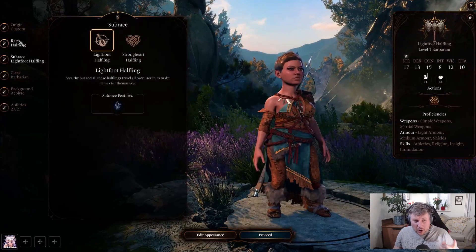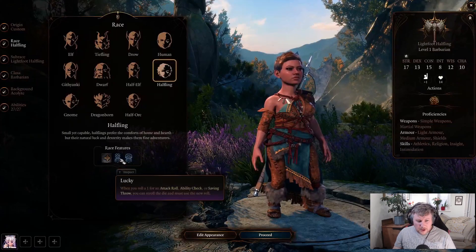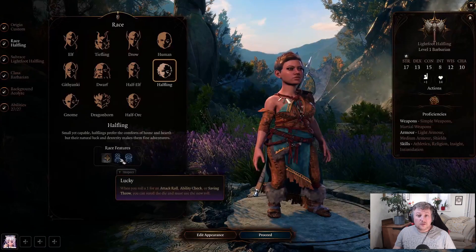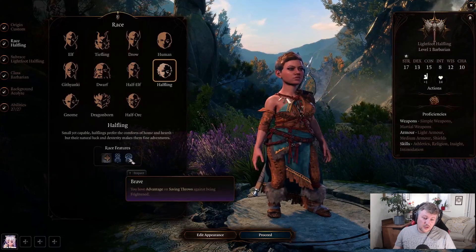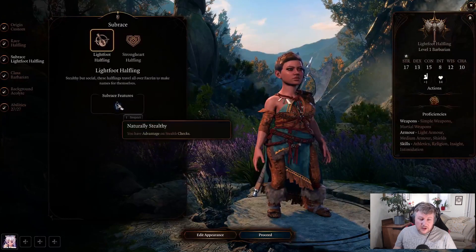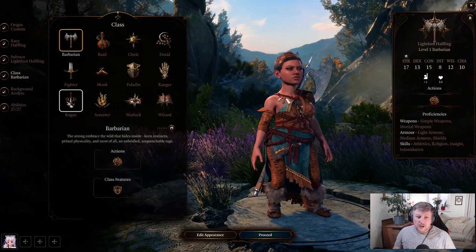Halflings, because for rogues, stealth is quite important. Being able to hide and do sneak attack damage and all that sort of stuff is quite good. What you get with a Halfling is reduced movement, which can be a bit naff. You get the Lucky feat, which is when you roll a 1 for an attack roll, ability check, or saving throw, you get to re-roll the dice — but you have to use that new roll. You also get Brave, which gives you advantage on saving throws against being frightened, which is pretty cool. But this is the key one: when you're a Lightfoot Halfling, you also get advantage on stealth checks.